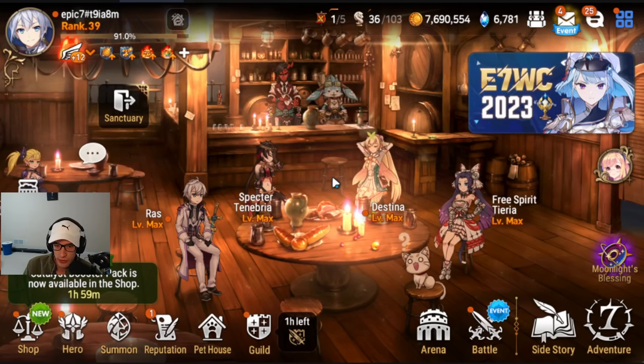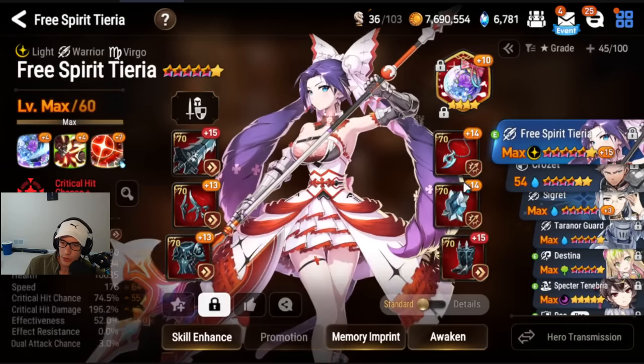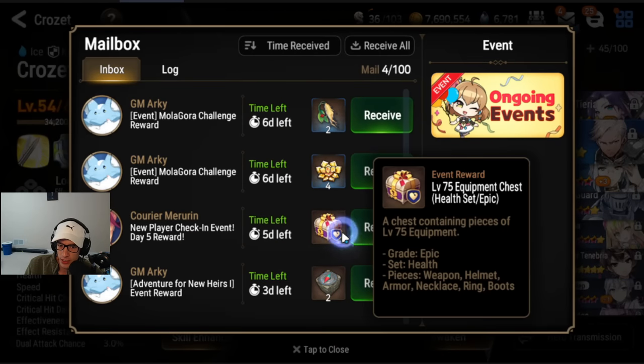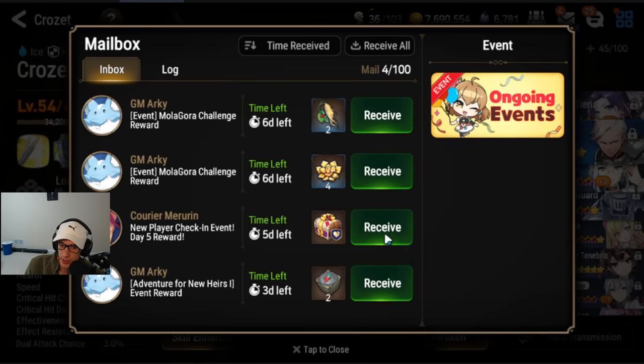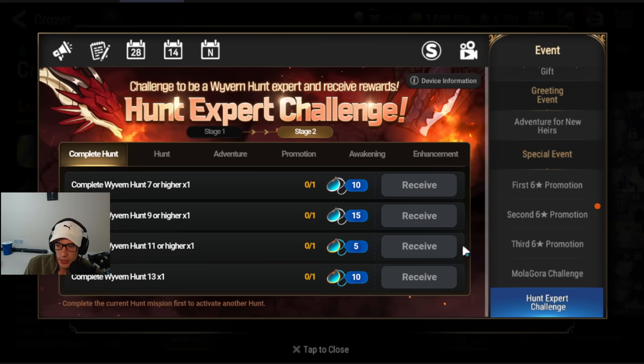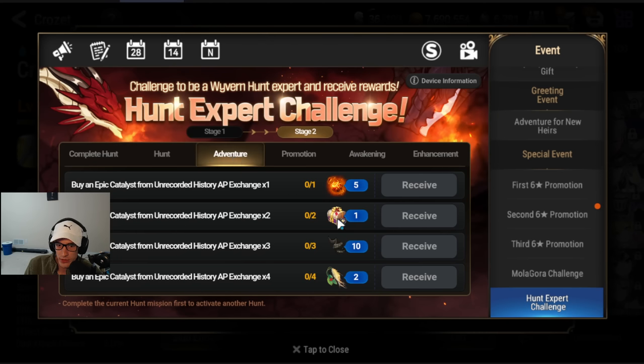Those are the main things to get done right now. Next, we're going to talk about your Wyvern team — what you're focusing on tomorrow. Focus on your front tank, get them to level 60. You don't need to put any gear on them yet; on Day 5 login you will get a free HP set. You'll grab that and put it on him. In terms of the set you get from the Hunt Expert Challenge, if you have Tamarin put the free HP set on Tamarin — it has speed main stat boots and HP percent boots with 3 set bonuses. It's huge.